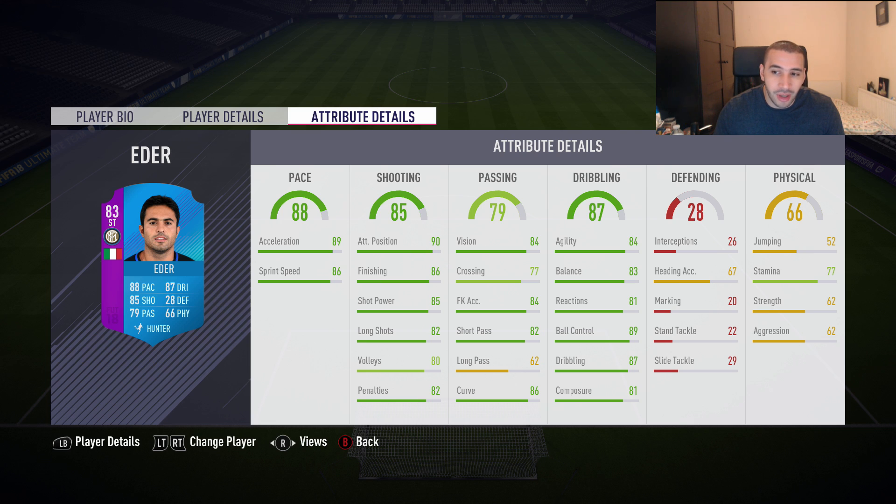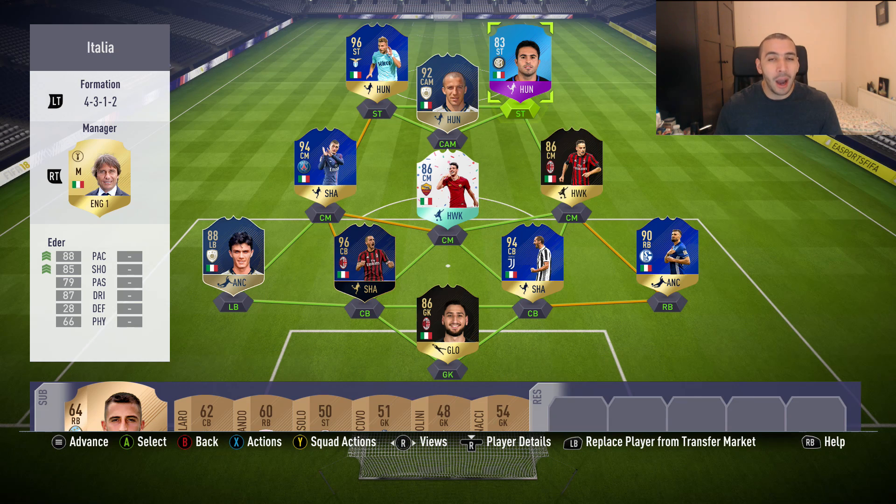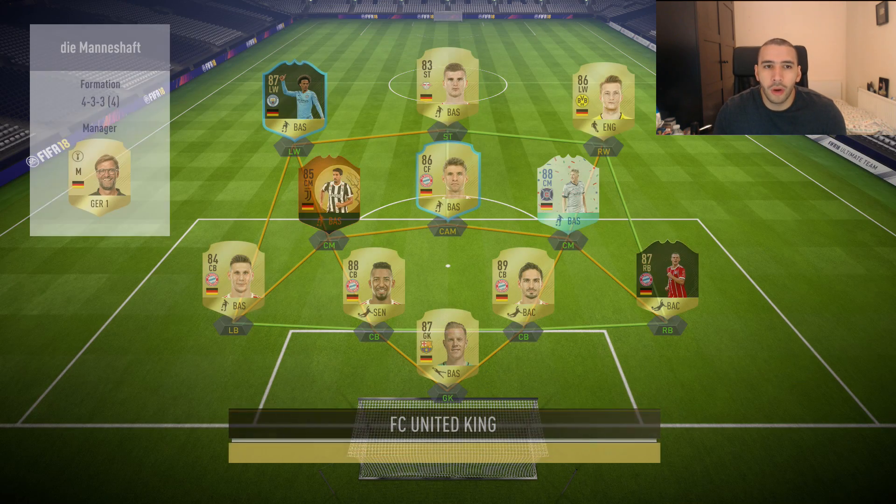His physical stats are actually quite dreadful — 77 stamina is the only decent one and the rest are just shocking. Maybe I'm just used to everything being green with Team of the Season cards. We're going to cross to Eder, try to take long shots, try to finish — it's going to be interesting. Here we go.